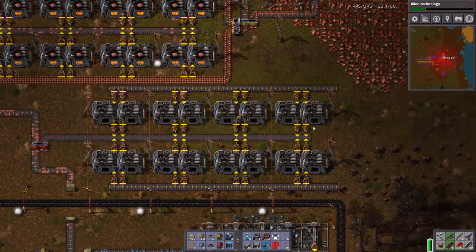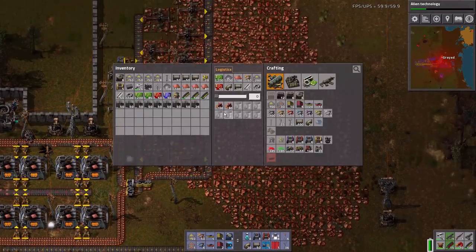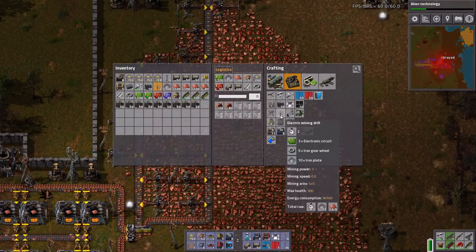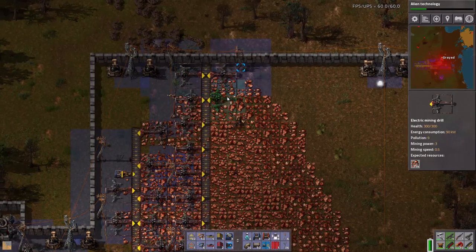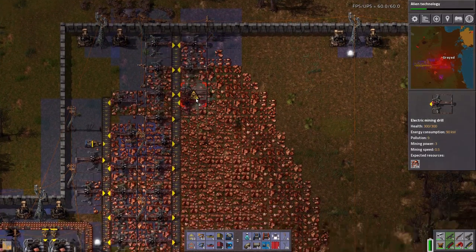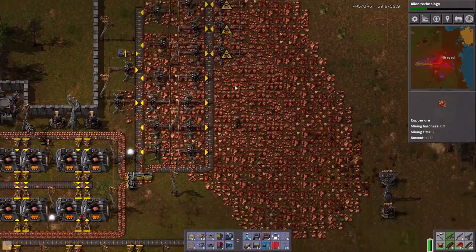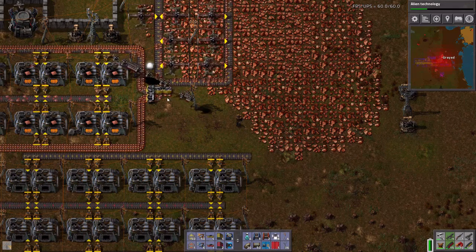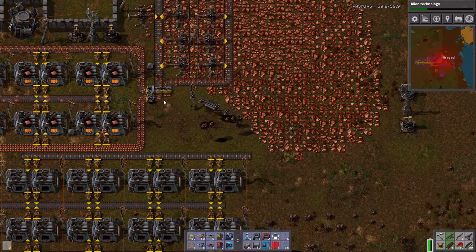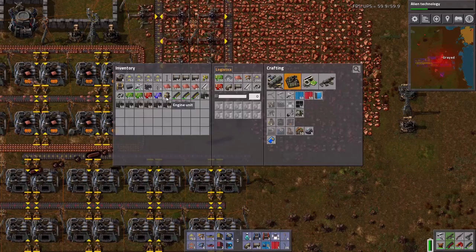Don't need the wood. We just need to get copper down here. First things first, let's get this completely saturated and we'll see how we're doing. Maybe what I can do is just link this half of the merge point in — maybe that'll work.